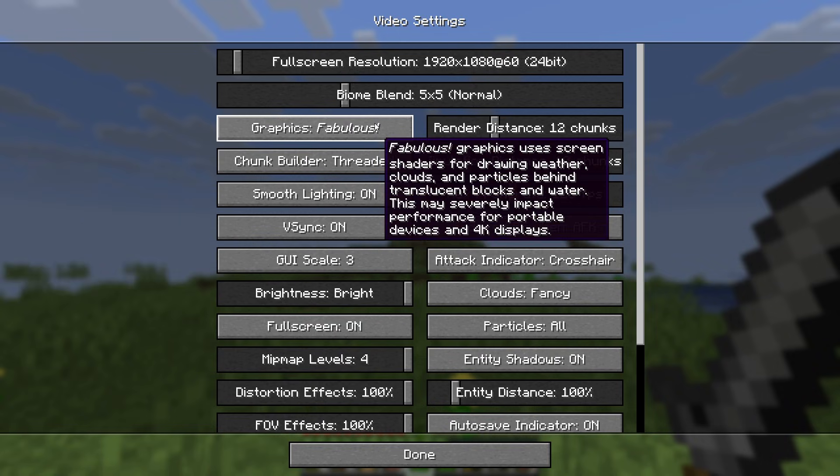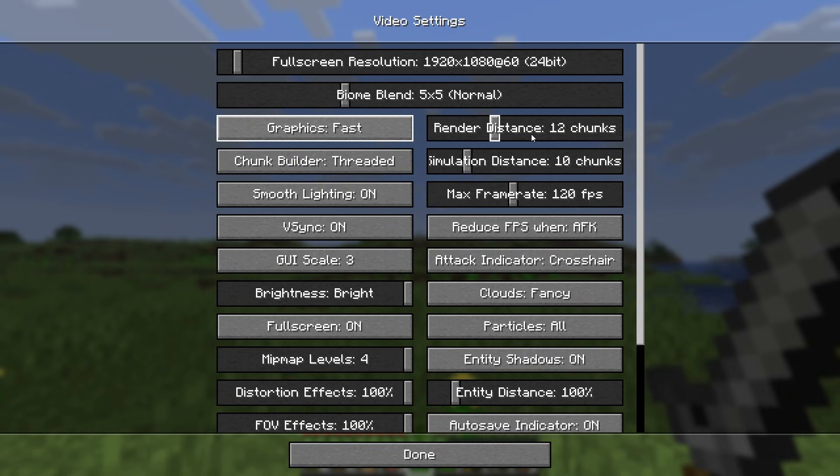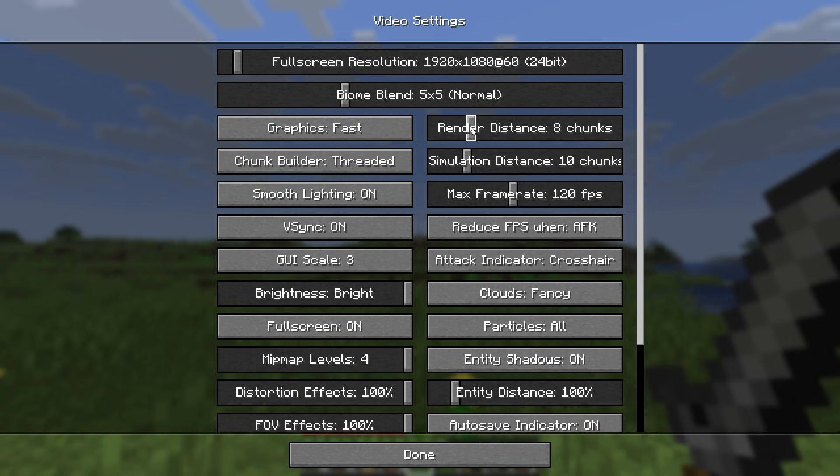You want to change your graphics settings from Fancy to Fast. You will barely notice a difference in the way the game looks but your frames per second will be way higher. Now moving on to Render Distance — if you have a good PC, 12 will be fine, but if you have a lower-end PC, a lower chunk count should work just fine for you.